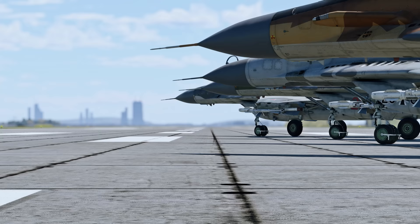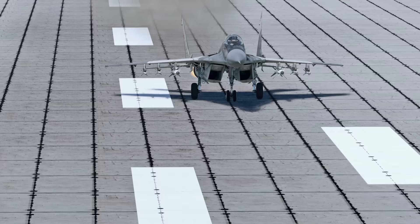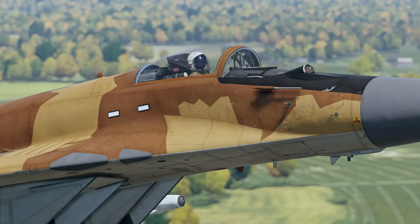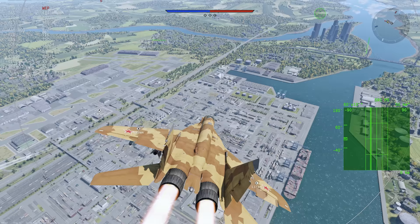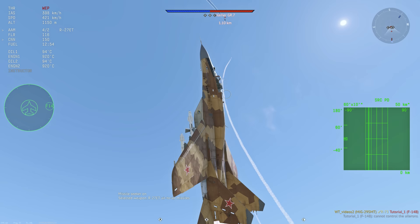There are four variants of the MiG-29 available in War Thunder. When it comes to overall tactics of their employment, they're quite similar to each other, but each of them has its own quirks and unique capabilities. Let's start with the main selling point of the series, though: the helmet-mounted sight for your missiles. In short, engineers integrated a missile guidance display straight into the pilot's helmet, allowing you to quickly lock onto targets by simply looking at them and launch your missiles faster than your opponents.